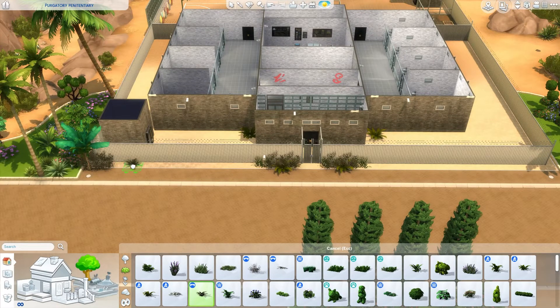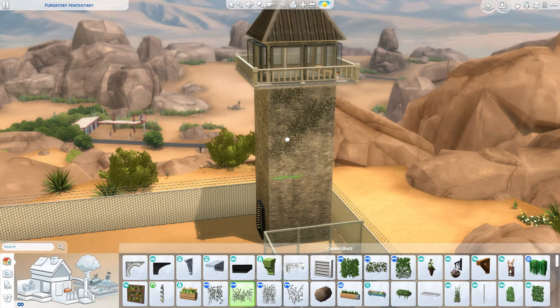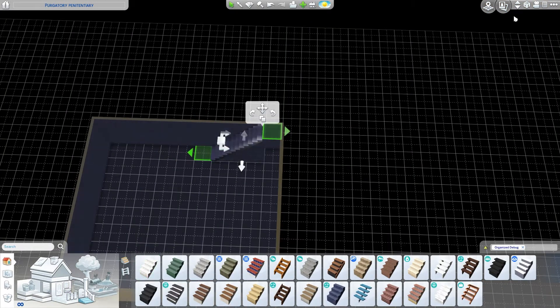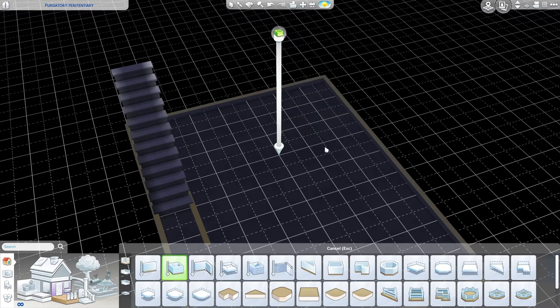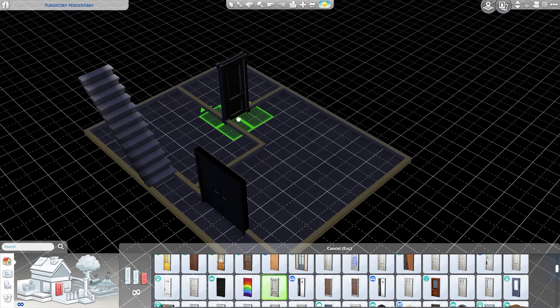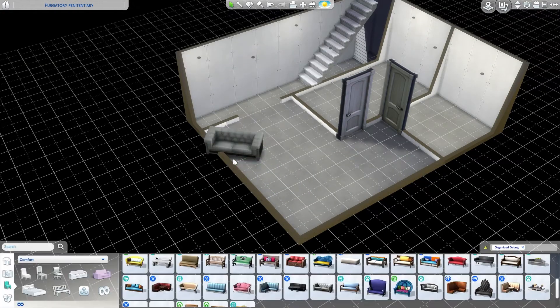Finishing up the outside, we're adding a little bit of greenery — even though we're in the desert. Then we move into the basement area, where we have to make a living area for our guards. Since the guard can't leave, they're going to live in the basement in a little house that only they have access to — fully equipped with a full bathroom, full bedroom, complete kitchen, and even a little living area, to keep the guard alive, happy, and well.